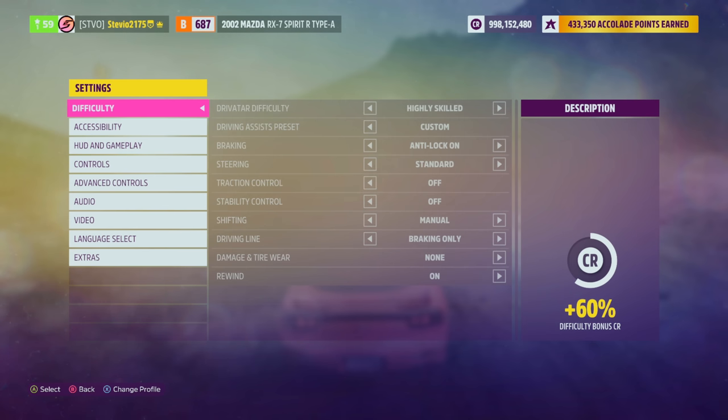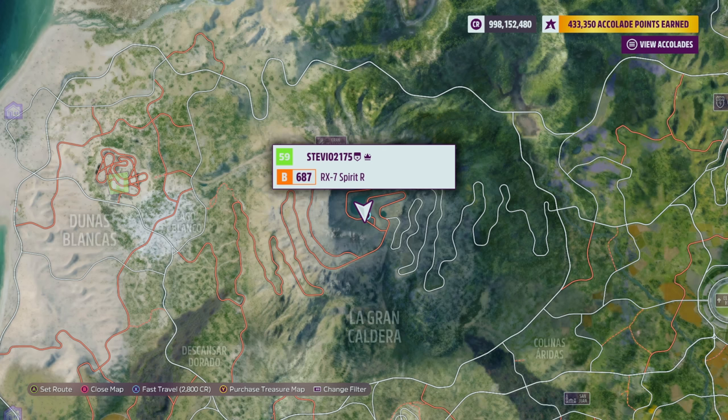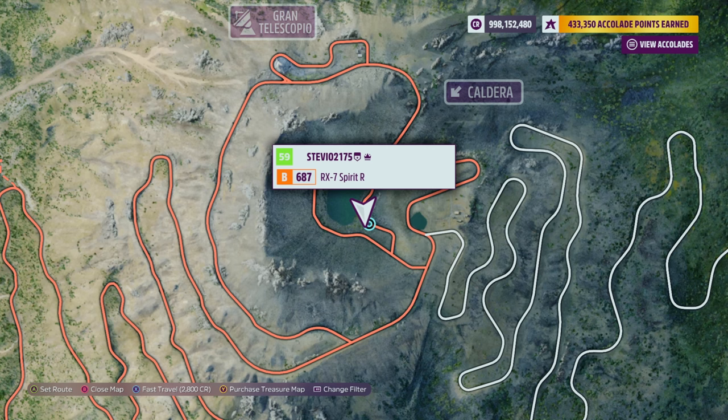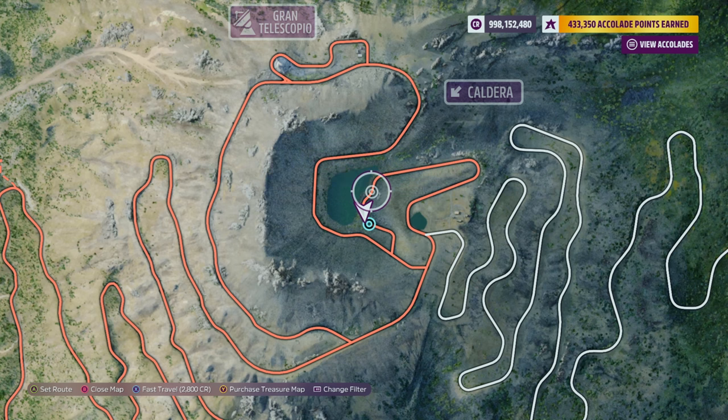Now the original reason you probably clicked on this video is the location where you can find snowmen. They're pretty much at the top of the volcano, right by where the water is. We're in autumn season, so there's water here right now, and there are a few snowmen located right around this area.